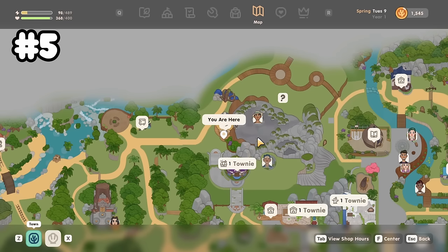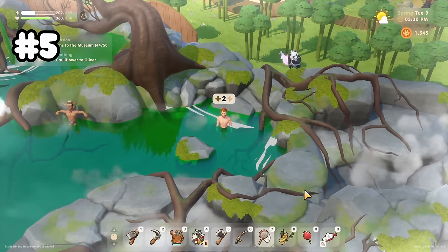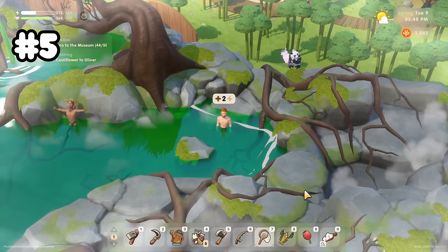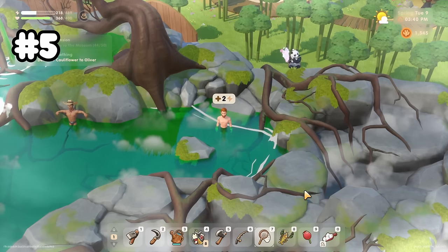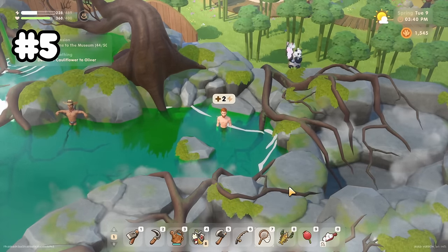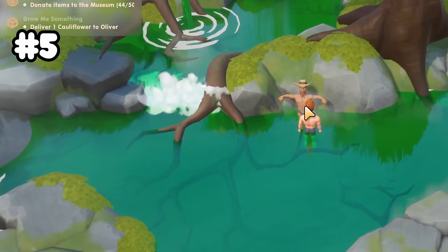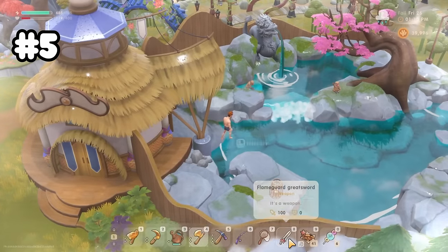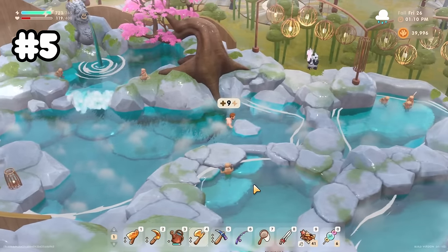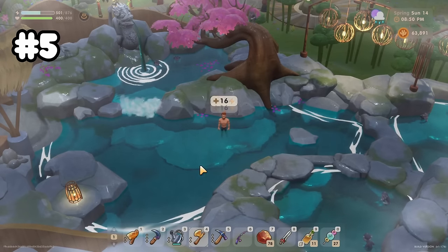Another free way to restore stamina early on is the hot springs. At the start of the game the hot springs look extremely weak, and you may even give up on it. But this hot spring actually upgrades over time as you complete more and more goddess bundles. It eventually goes from 2 to eventually 9, then 16 per tick, so it gets really good really fast.